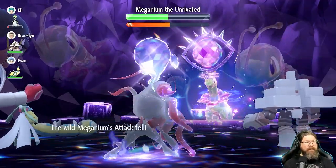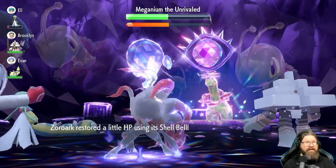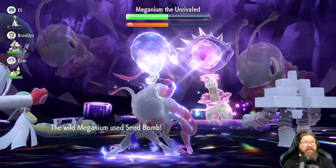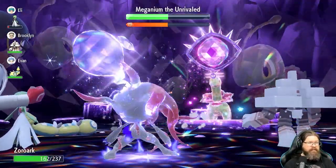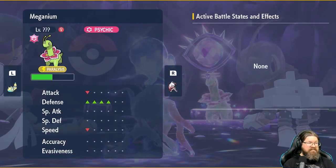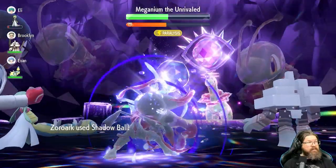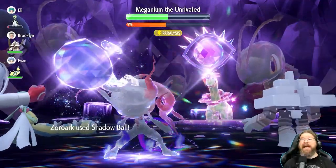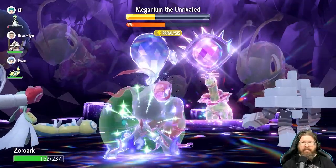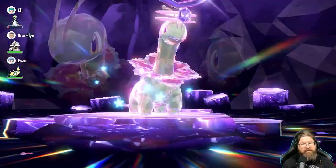His barrier is gone and he loses his ability to really affect us in any way. We'll go ahead and start Shadow Balling him to death. I really liked the Gengar build, but I'm going to be honest — I think the Hisuian Zoroark build is just my absolute favorite so far.